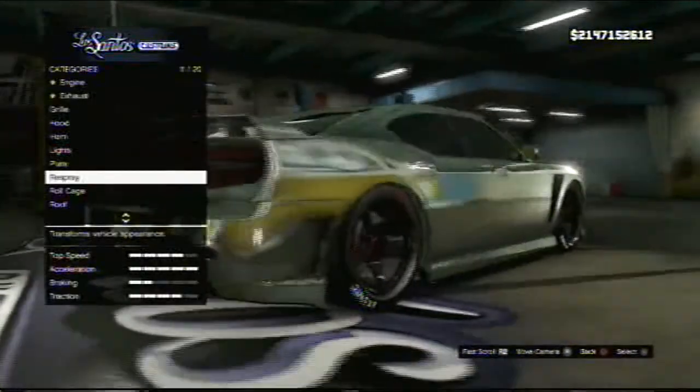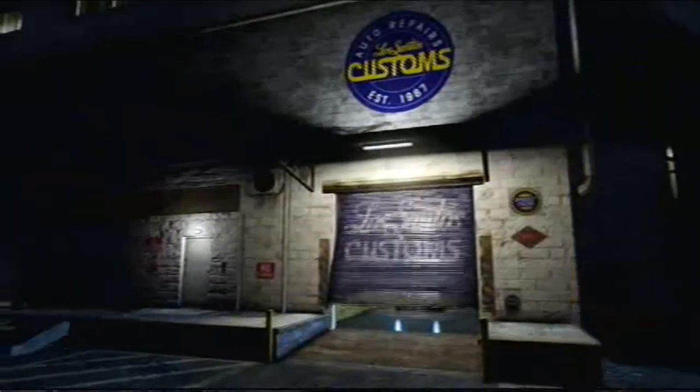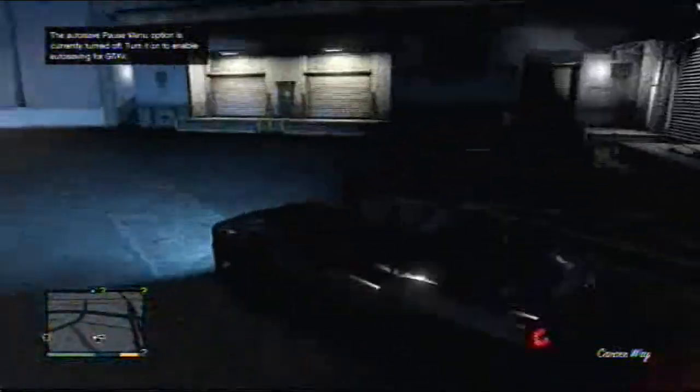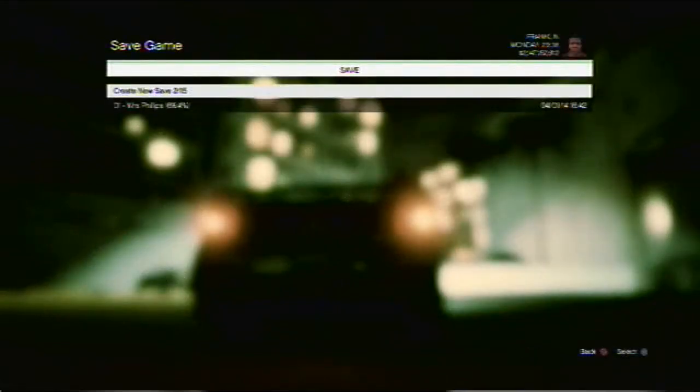Since everything else is fully upgraded, you're going to want to pull outside. You can use any car, but I would use this one because it gives you quite a bit of money. Pull up outside Los Santos Customs, pull up your phone, go to the little cloud icon which is quick save, and then save over your last save or make a new save — that's up to you.